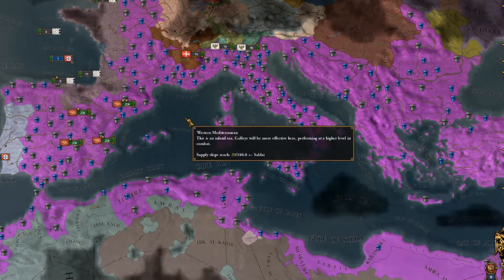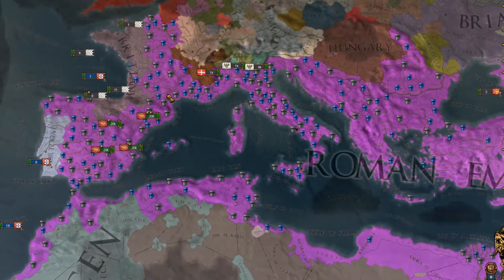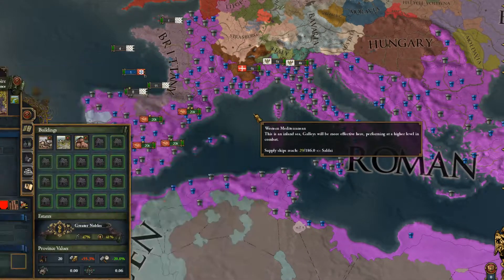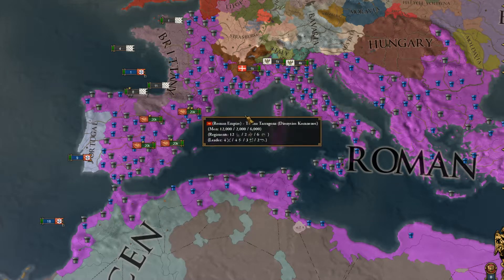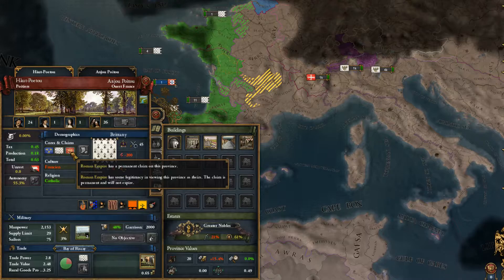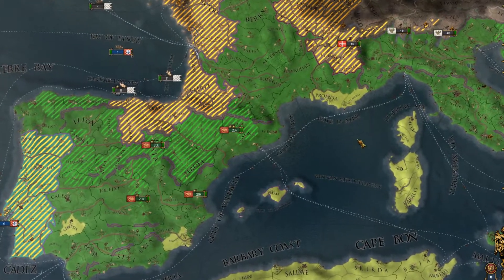There's going to be a strawpoll link in the description, put as the first comment. Basically, when I form Rome, all of the provinces I own in the Spain, Italy, and France regions — I get triple cores, like full double cores, which is pretty bad. However, I only get prominent claims on provinces that I don't control, which is a bit of an annoyance.